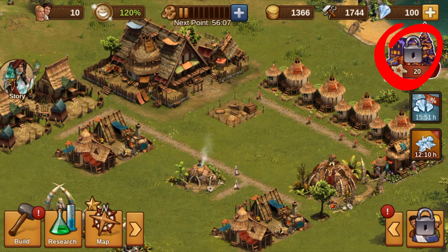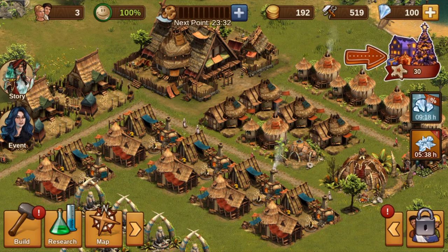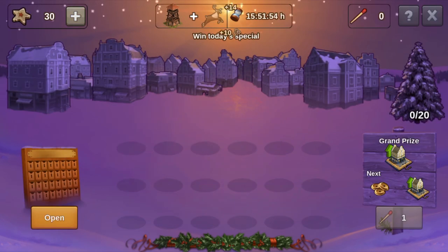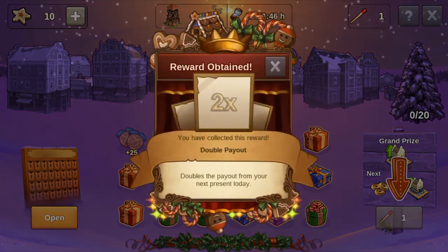Surely you have already noticed the icon in the upper right corner — it represents the ongoing winter event. The log signaled that we didn't have access to it yet. With the technology Cultivation, the event is unlocked for us. The current winter event is almost over, so on the penultimate day you can't expect too much. If there is no event running, you won't see an icon — please don't let this confuse you.